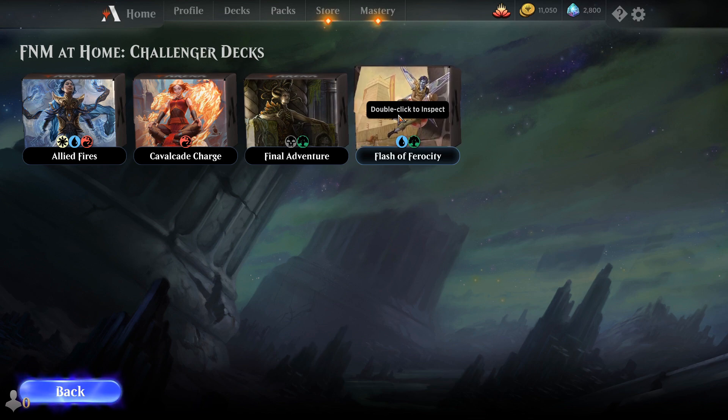Last but not least we have Simic Flash — Flash of Ferocity. It's fantastic for those of you looking to enjoy the event and play a deck that has good early and late game capacity as well as a lot of interaction. You can counter spells, get in your own creatures at flash speed, and keep up mana on your turn so you're not worried about what your opponent plays because you'll have your counter spells and creatures ready on their turn.